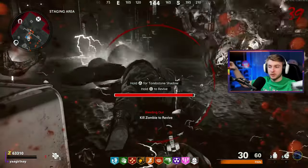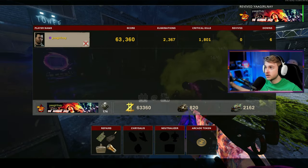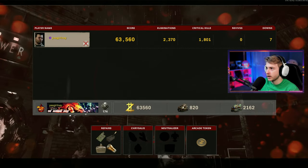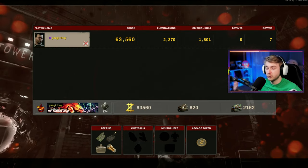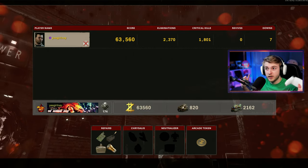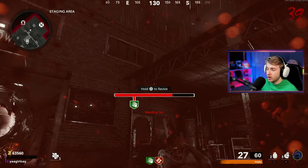Here are our final stats: 2,370 eliminations — actually we went over — 1,801 crits, zero vibes, seven downs. One down was on purpose, the rest were all legit.